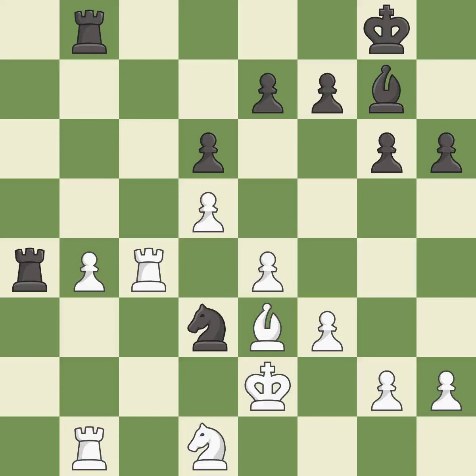Only one move worked there and this wasn't it. This overlooks an opportunity to activate a rook by getting it to the 7th rank — it is a mistake. This doubles the rooks onto a single file, allowing them to team up to create threats. This is the only good move; it is a great move.